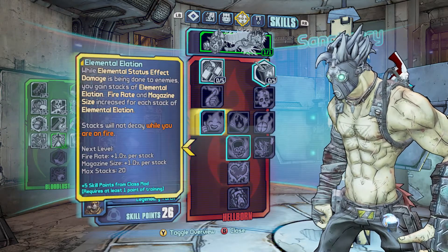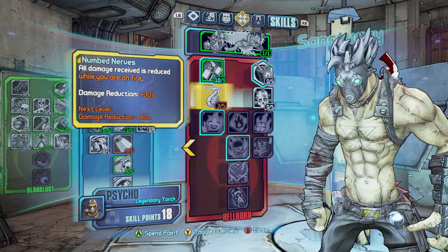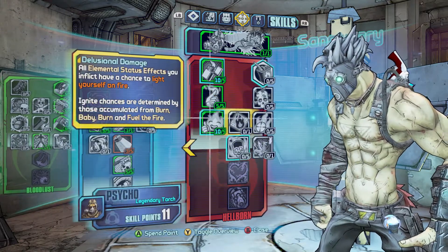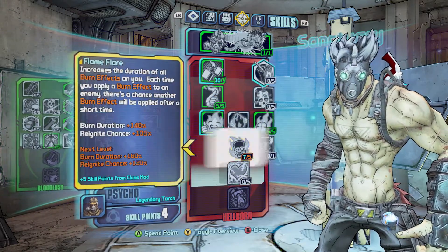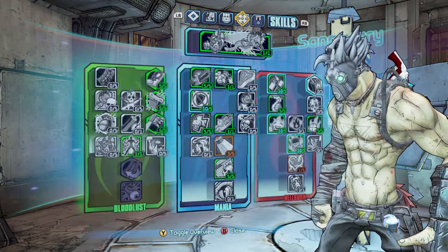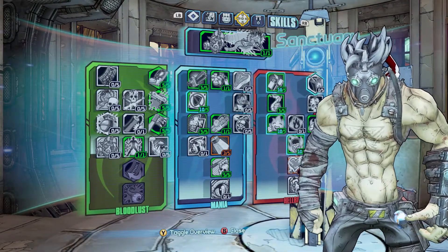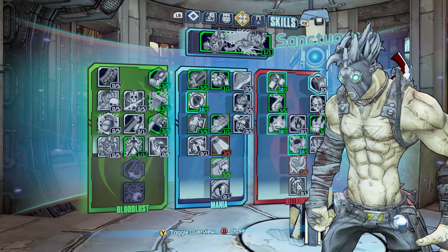Overall, Krieg really didn't need too many changes — he's always been a really strong character whether you want to do melee or hellborn. All of his skill trees are really good for the most part, and Bloodlust is such a good mix between the two that it can boost either gun damage or melee damage. Thank you guys so much for watching — like, comment, subscribe for all things Borderlands, and see you guys in the next one.